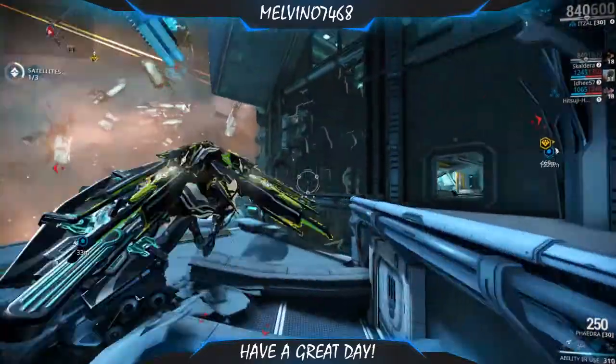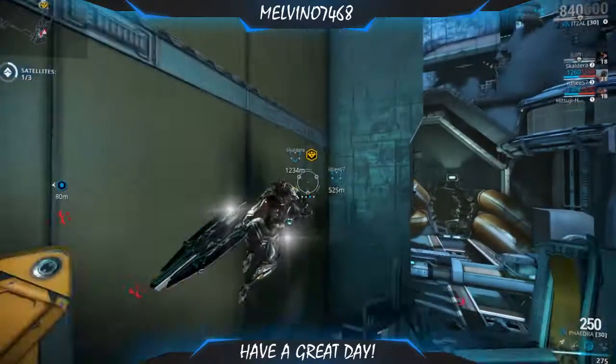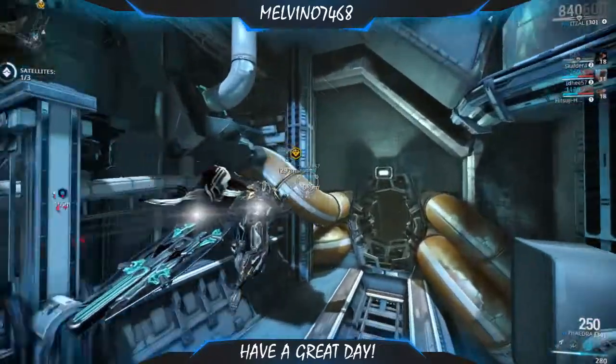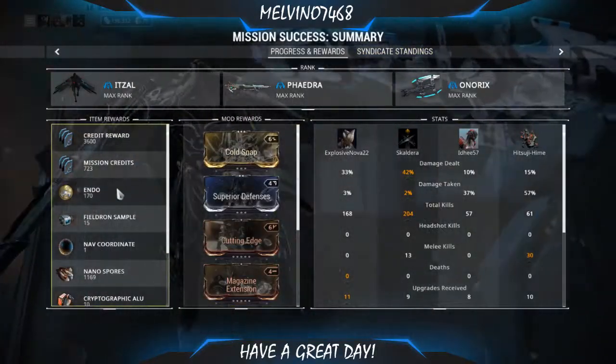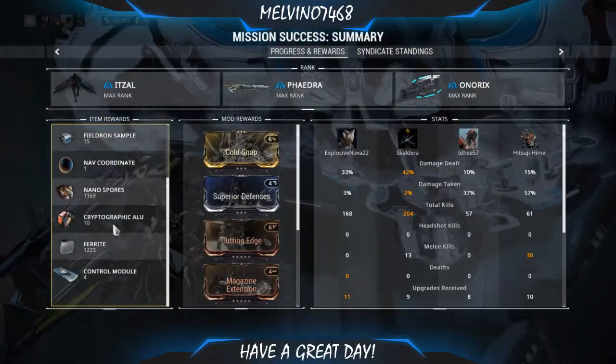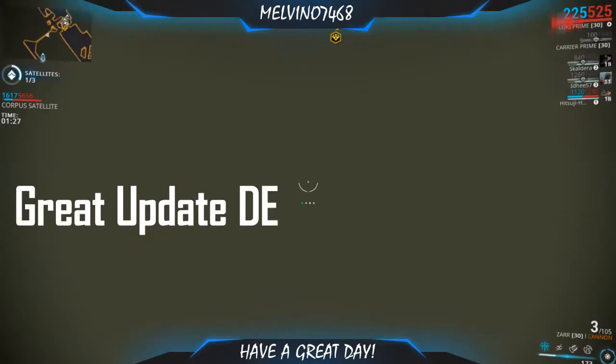So let's say if you have a health orb where all teammates can see it — this time the Alus will only be viewable to you. It's a personal reward, so it's not going to be shared. That's why the rewards for each teammate will vary. It's basically a mobile defense — defend the node three times for a couple minutes and you should be good.